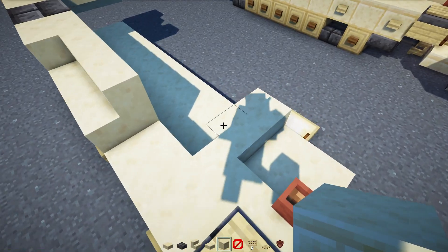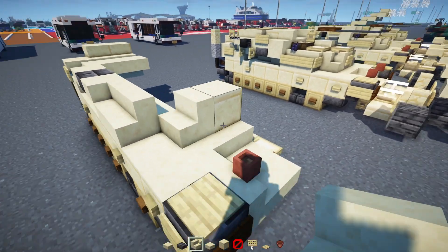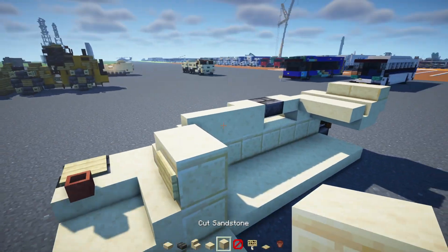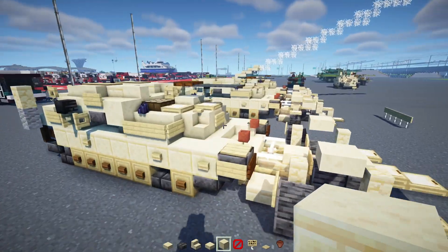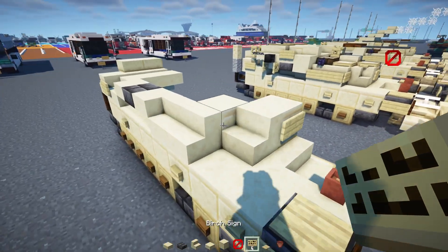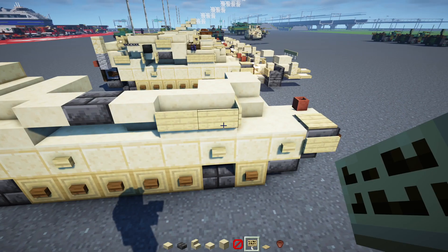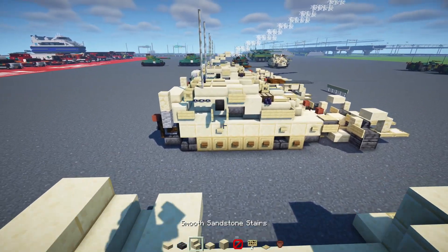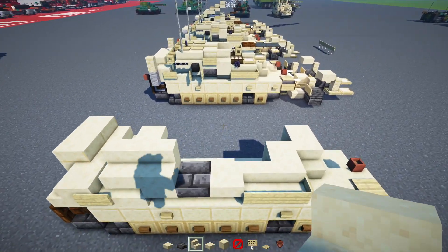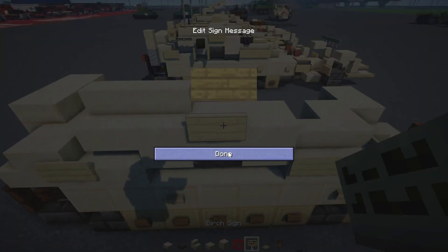Add a cut sandstone block two blocks tall here, then smooth sandstone stairs angled outwards, and a birch sign in the middle. Inside we'll add in a cut sandstone block — in my version I used the debug stick to get the corner, so if you have access to that try to do that instead, it'll look better. Add birch signs all along the sides, and on top smooth sandstone stairs two blocks wide. Then a smooth sandstone slab two blocks long, and a birch sign like that.